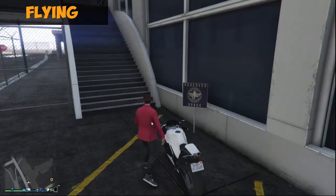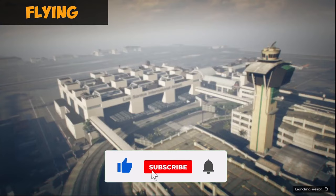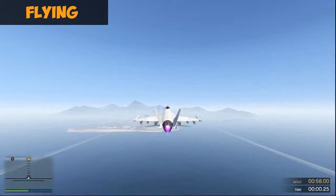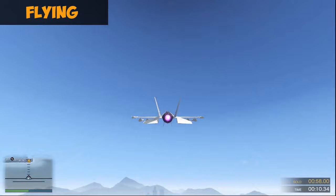For the flying skill, go to Los Santos Airport and start the San Andreas Flight School. While you do the flight school you'll be flying the Hydra and other planes, maxing out the flying skill, and earning money at the same time. This is the best way because you get the reward and max out the skill simultaneously.